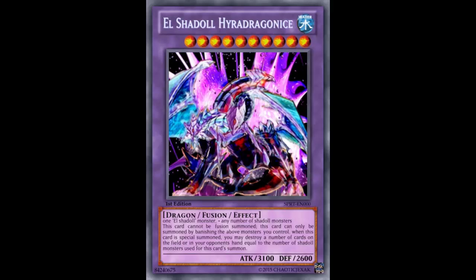When this card is special summoned, you may destroy a number of cards on the field or in your opponent's hand equal to the number of Shaddoll monsters used for this card's summon. It's pretty powerful if you can pull it off, but it's really slow. You're probably going to Shaddoll Fusion into a Winda or Shikinagi, then slowly normal summon Shaddoll monsters until you build up enough to drop this guy. It's really slow.